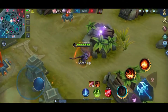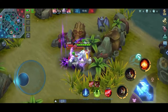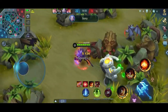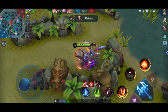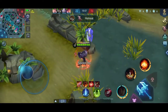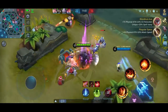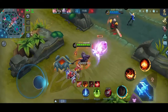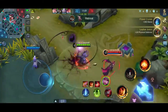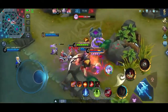Untuk lanjutannya, sebenarnya kalau War Axe itu lebih cocoknya untuk item yang pertama ya, build yang pertama. Setelah ada War Axe kita baru ke Bloodlust Axe yang kedua. Setelah itu kita ambil item defense, Courage Helmet ya. Tapi kalau mau ambil Courage Helmet dulu juga nggak masalah, karena sebagai hyper nanti kita bakalan lebih cepet untuk mencari gold-nya, karena kita memang di-setting untuk mendapatkan gold terbanyak di team.